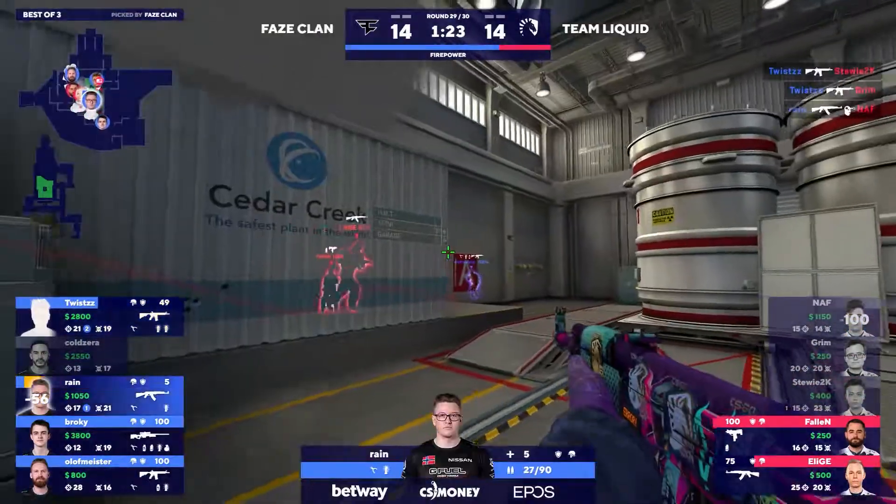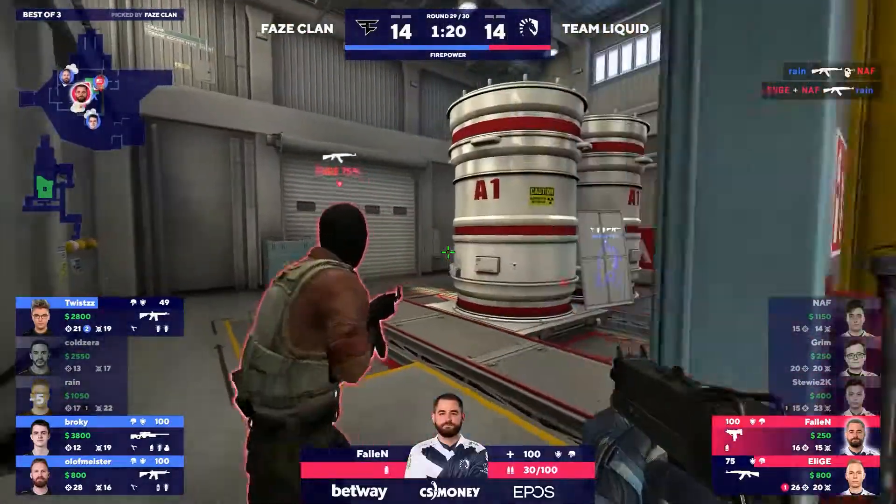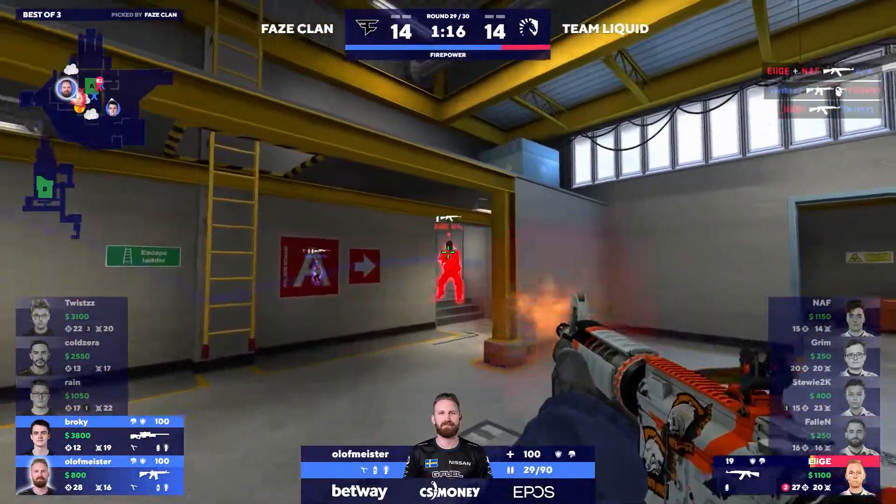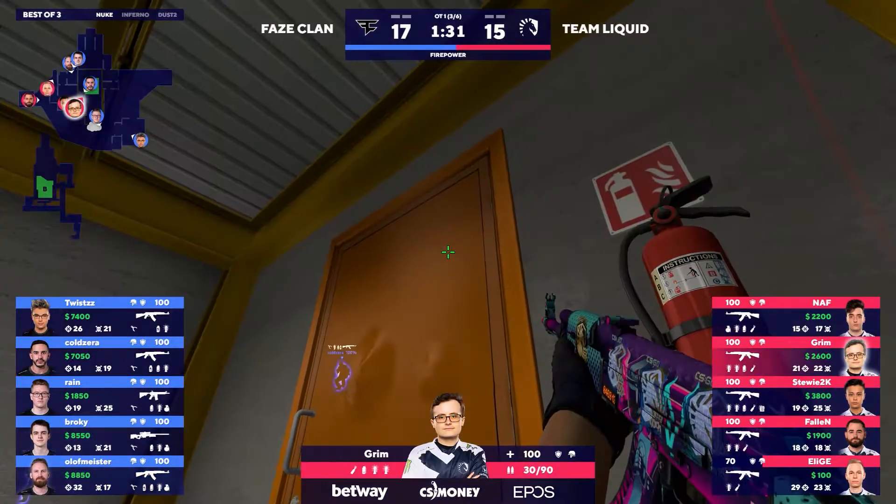What a double. Rain following it up and dropping Naf — this is absolutely huge. Alij trying to bang it back. They nearly lined up, and Olof is going to catch him, no problem. 15 rounds on the board for FaZe.